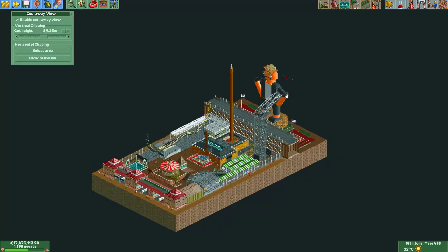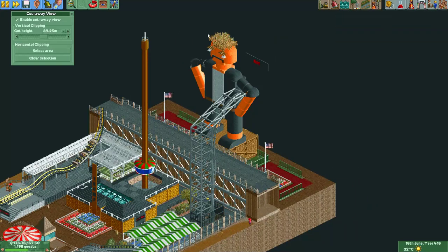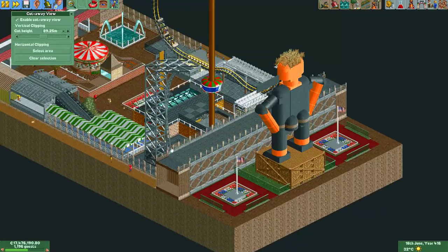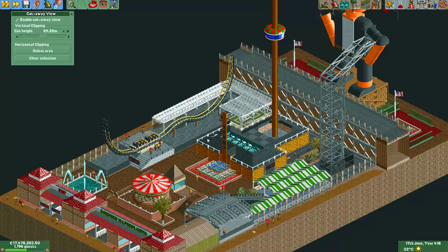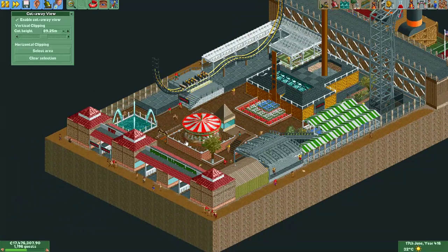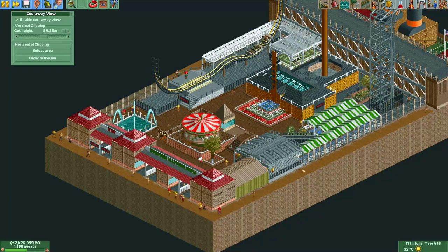I really liked the orange man. And of course there's a coaster here — it's called Wall Peeker, so the people riding it get to peek over the wall a bit, but of course they don't get to cross it. I also like the name of this little park: Border Wall Fundlandia. That's quite funny.